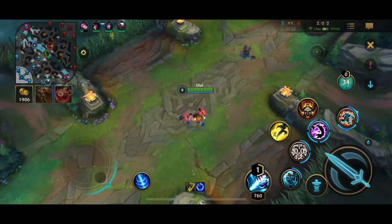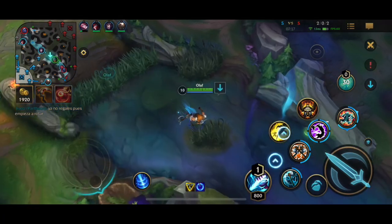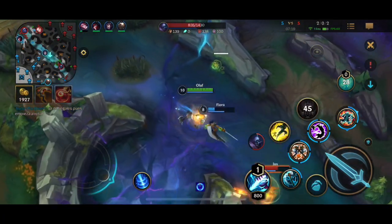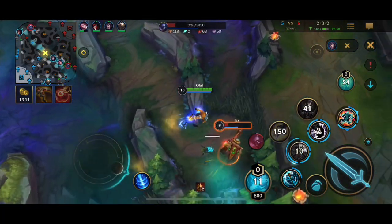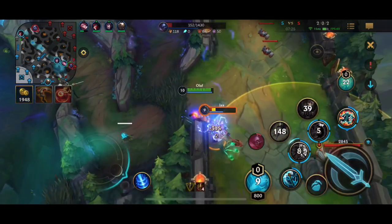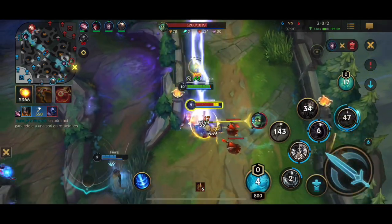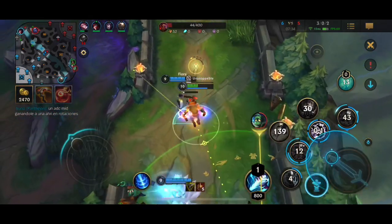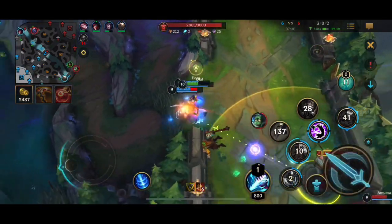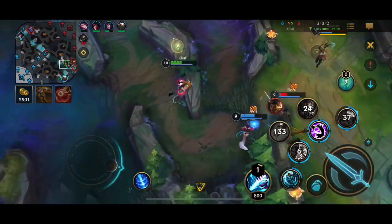Now I'm rotating down here. I see this Jax getting anxious to get onto the Fiora — he flashes over the wall, I just flashed too, and I'm able to pick up the kill. Then I see Amumu trying to get onto me, but again I'm not able to get onto him because I don't have big gap closers. I can't escape easily or dive in too easily, so my team's trying to get there.